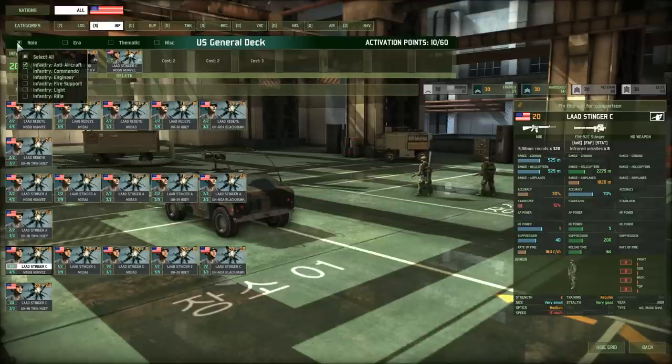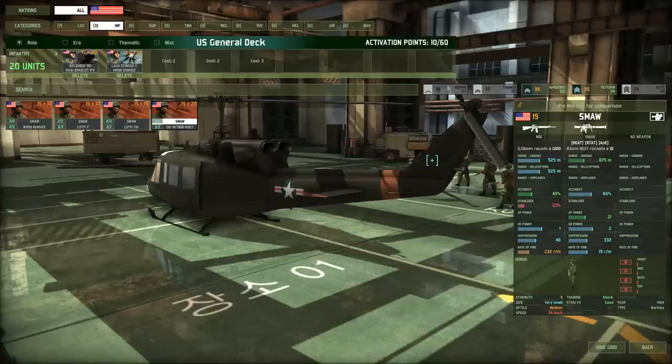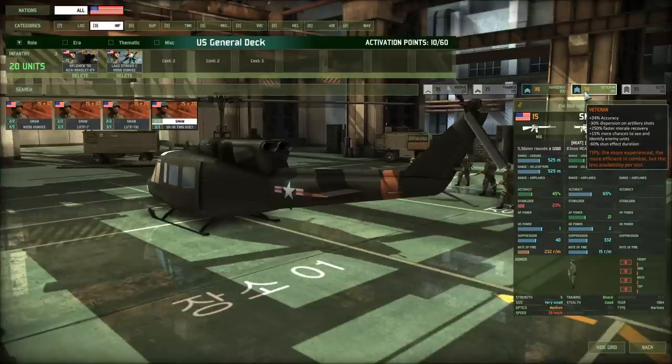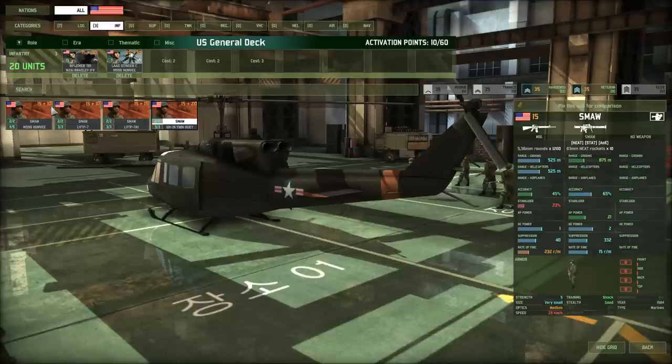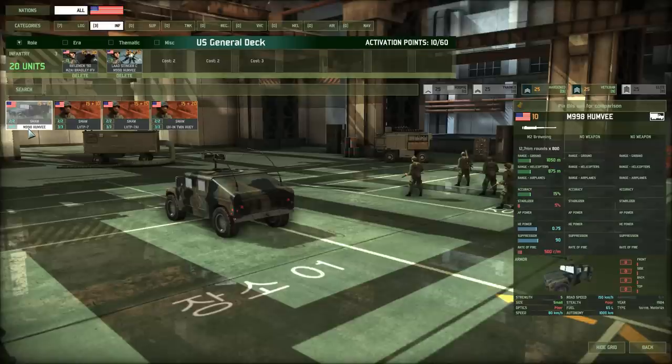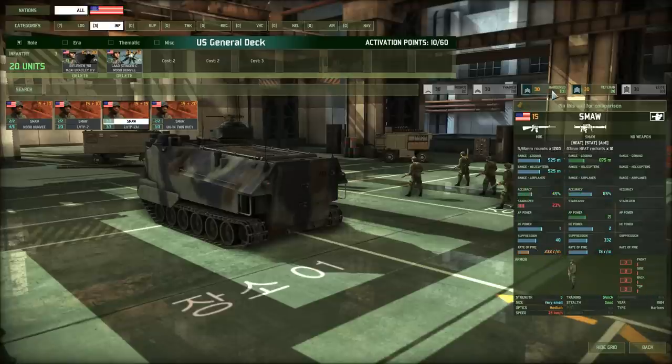In different decks and different nations, you have an infantry anti-tank category with dedicated anti-tank weapons. The US doesn't really have dedicated anti-tank infantry in Wargame Red Dragon, so you need to use fire support units instead. They have the SMAW — an anti-tank weapon with good AP power, excellent accuracy, but very low range — though you get quite a number of them. You can combine these with Rifleman 90 for a town standoff capability. The LVTP-7A1 is an interesting vehicle with an anti-infantry grenade launcher, going 70 kph off-road and 110 kph on-road with some armor. I'm going with 13 of these at hardened.